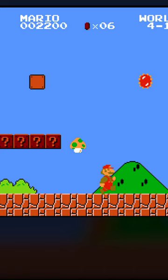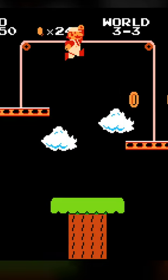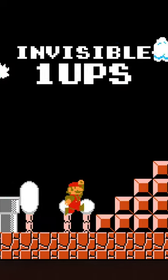So if I wanted to collect the 1-Up on World 4-1, I'd either have to warp there, or I'd have to collect every coin on World 3-3. The first stage of every world has an invisible 1-Up, so make sure to collect those coins.